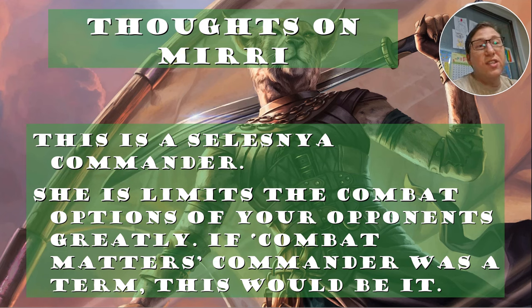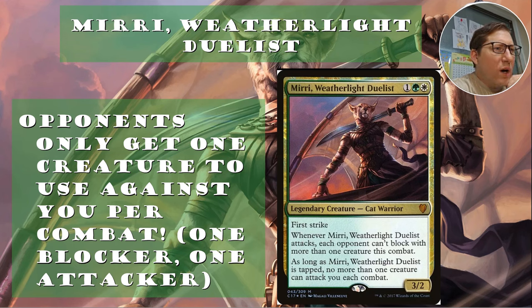So my thoughts on Mirri. This is a Selesnya commander — very important to start with the color identity. She limits the combat options of your opponents greatly. If 'combat matters commander' was a thing, this would be it. Opponents only get one creature to use against your combat — one blocker, one attacker — as long as Mirri attacks. Mirri does have to attack to activate this effect.